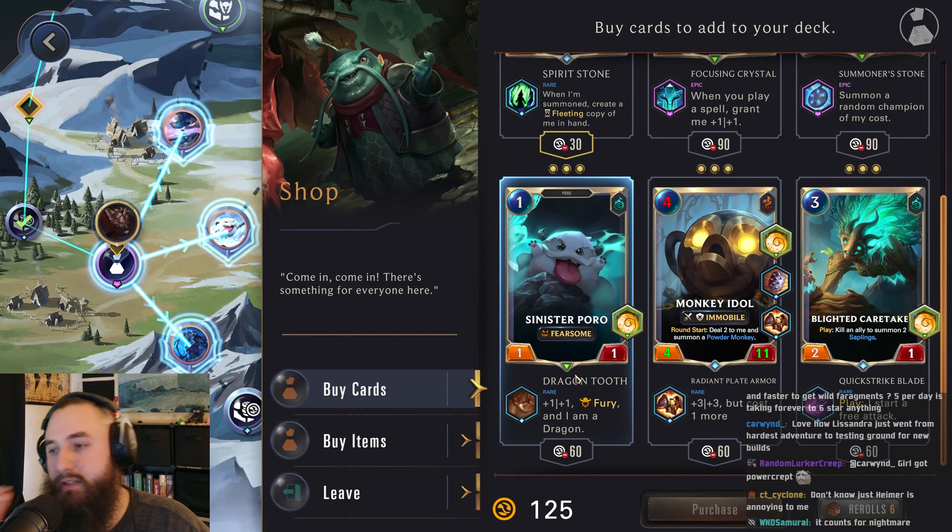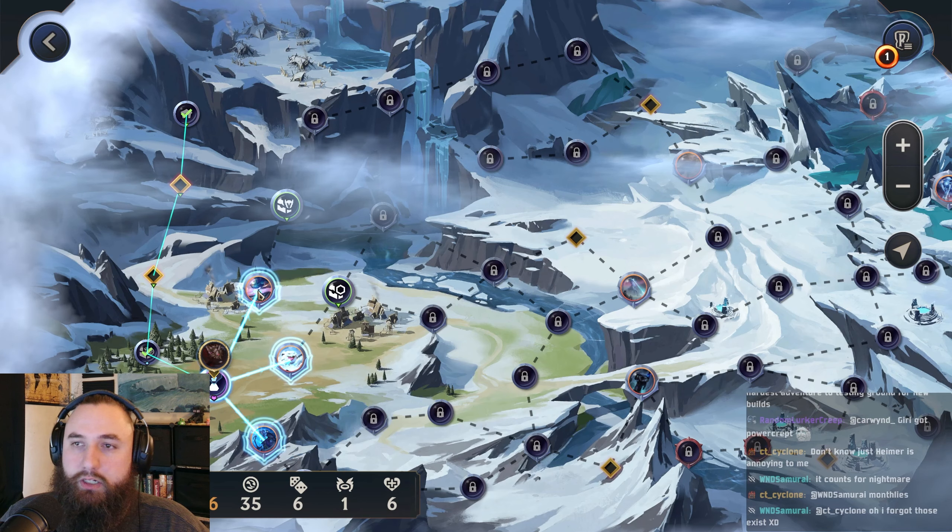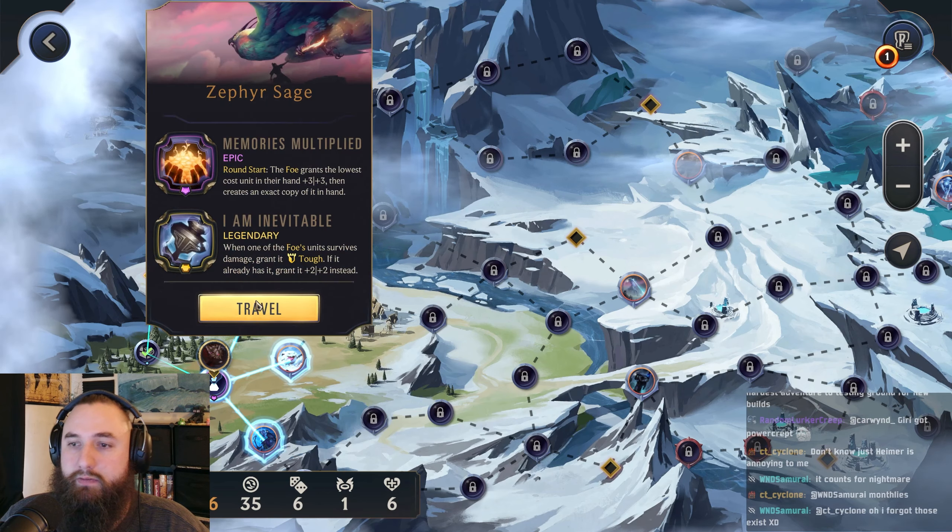Let's just get all the things. Sinister Poirot is not bad — it's a fearsome unit. Yeah, I think we can do this. If we got something like Evolution, he would go really hard. I think we'll go up for potentially the Champion Item Chest. I don't plan on getting a Spell Shield because we're going for a spell-based build with our Chemtech Duplicator. So we have She Who Wanders — this will obliterate a lot of our units, but they're still going to do the damage. Let's go here for Zephyr Sage.